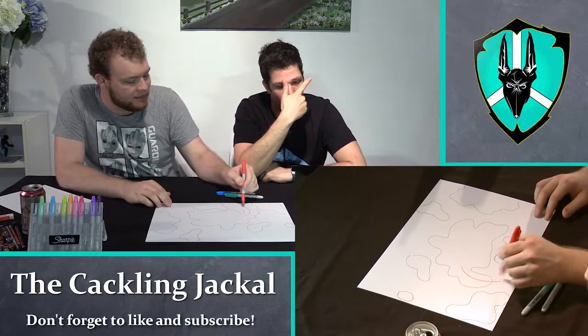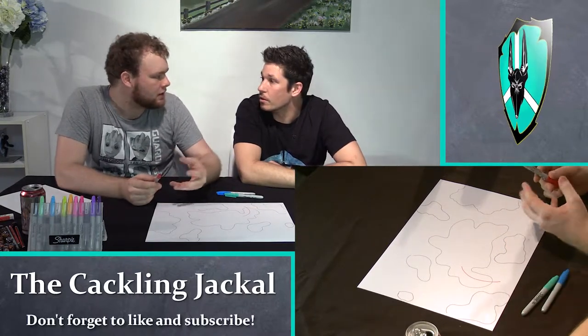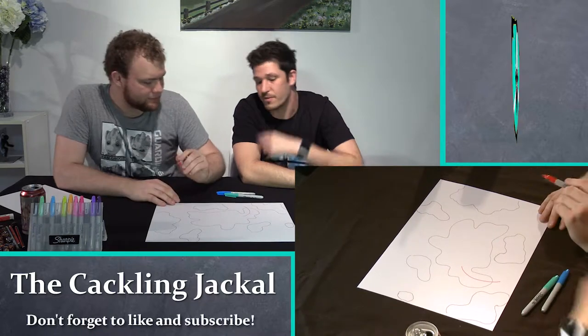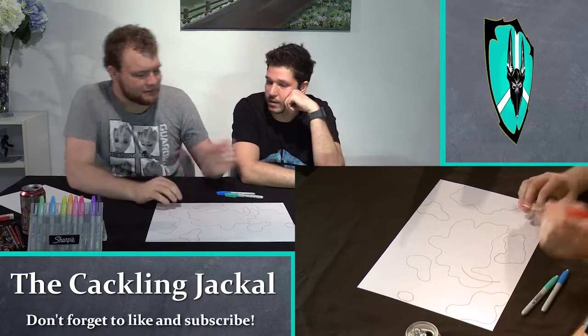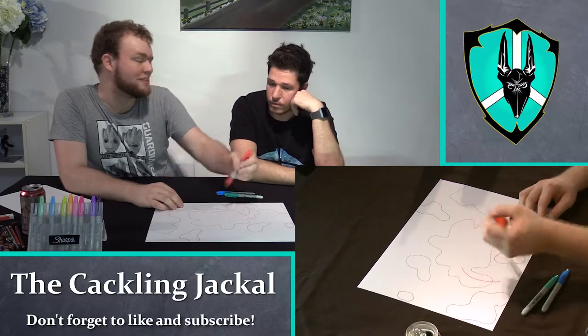This allows us to look at, okay, maybe we wanted a volcano in the middle of the water — this could be a good place to do it. And you're right, that follows the natural flow of the land. So we're almost representing the fault itself in a way.